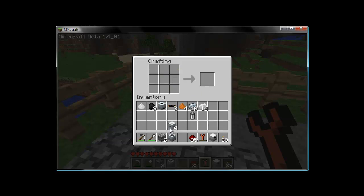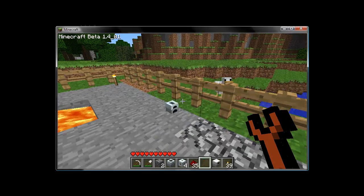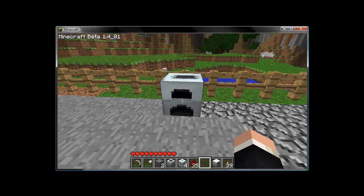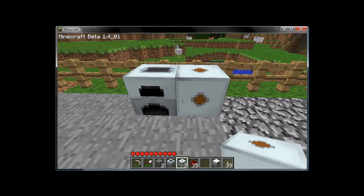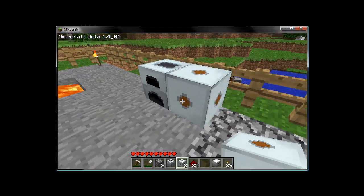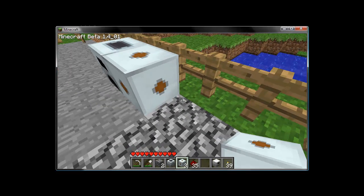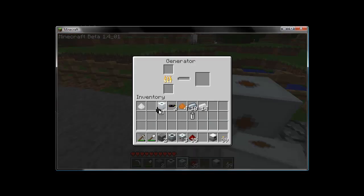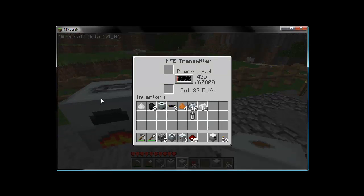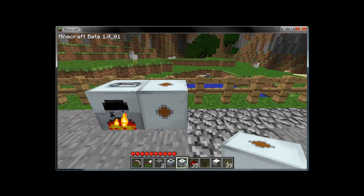To use these, they do require generators to work. This is your most basic setup between a generator and an MFE. MFEs receive current from generators on all four sides — excluding the top and bottom — and output any stored energy from the top and bottom. Put some coal in the generator, and all that energy gets stored in the MFE. Now we have a way of storing the excess EU we've produced.